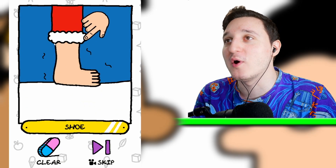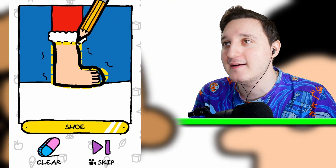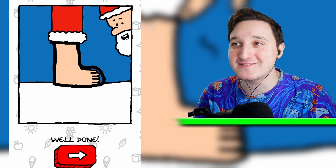He needs boots. Oh, a shoe. Let's draw him a shoe here. Santa got some awesome shoes — they're really bad, but they're awesome at the same time.